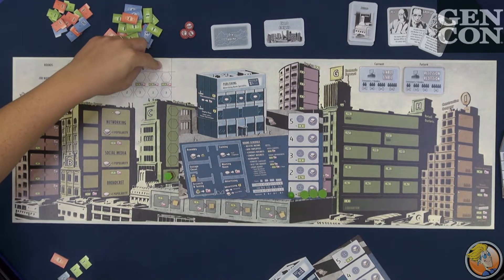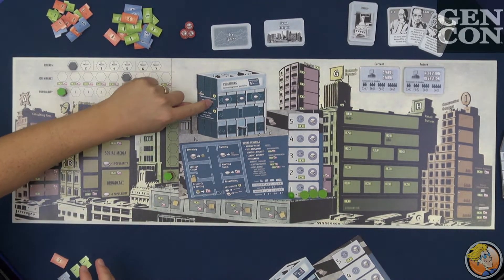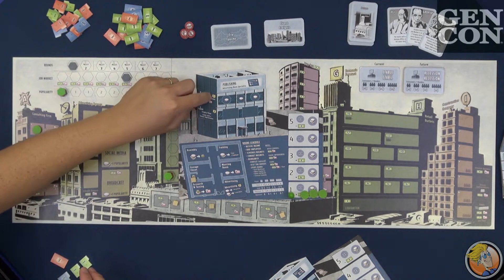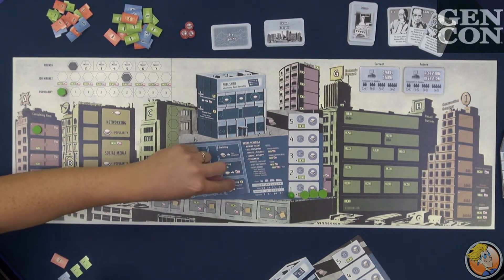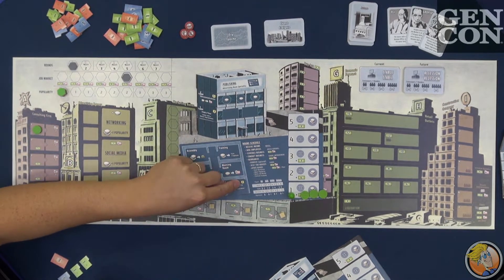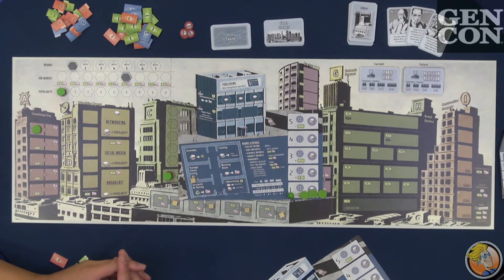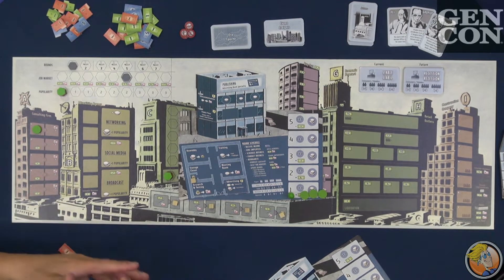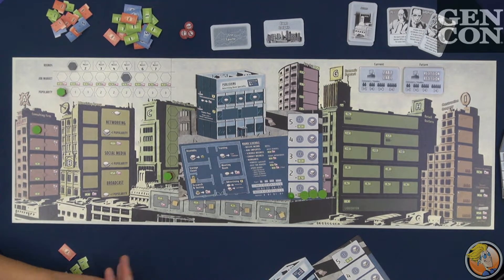At the end of seven rounds, you count up all the victory points on all the improvements you've bought. All the office improvements you've made also give points, and then every three dollars and three information together also makes a point. Most points wins.